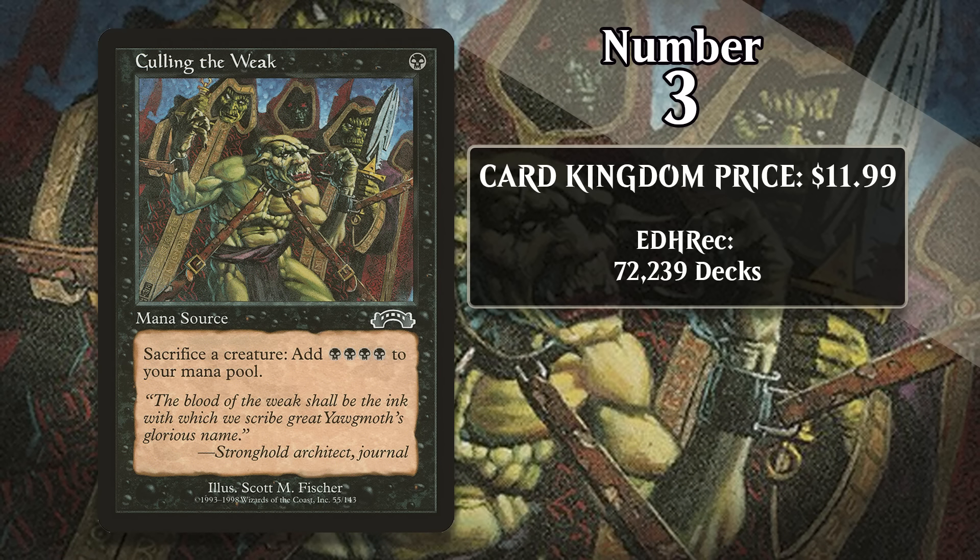At number 3, it's Culling the Weak, which costs about $12. For one black mana, it's an instant, and as an additional cost to cast it you have to sacrifice a creature, and in return you get four black mana. This ritual effect is more potent than Dark Ritual, even if it does require a bit of setup. Culling the Weak only has a single printing from 1998's Exodus, meaning it is in very short supply. The fact it has only a single printing is kind of problematic for gameplay reasons too — it has the now-defunct Mana Source type, and the card's text box might make some players think you can sacrifice as many creatures as you want and get four black mana per sacrifice, since it's templated the way that activated abilities are today, not as an additional cost to cast the card. So this needs to get a reprint somewhere, just so players are less confused by it. It's never done much in 60-card formats, but of all the cards we've seen so far, it's the most heavily played in Commander, appearing in more than 72,000 decks on EDHREC. Rituals and sacrifice outlets are both cards that can easily find a home in Commander, and Culling the Weak is both.